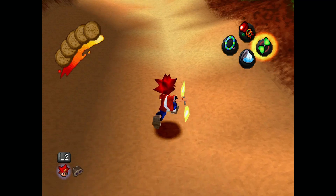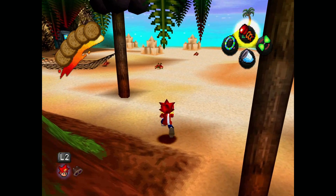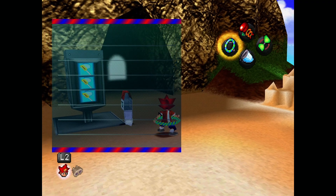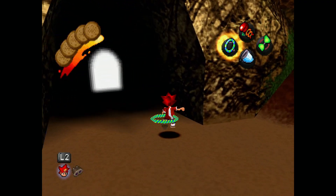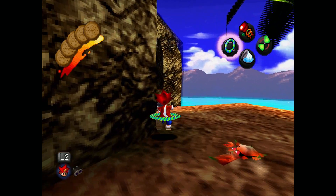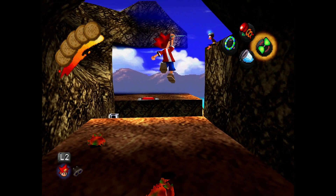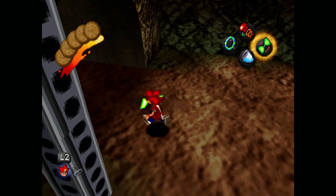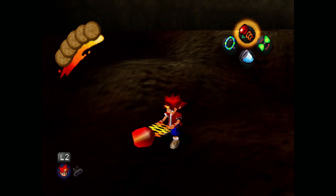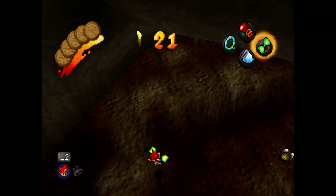On to the next one. Next one is on Crabby Beach. First you want to head over here by all the sandcastles, maybe punch a crab or two. Make your way into here, come across here, and instead of going across there you want to jump down here, come over here, hop on this elevator. Jump up here and as you can see it is right here. On to the next one.